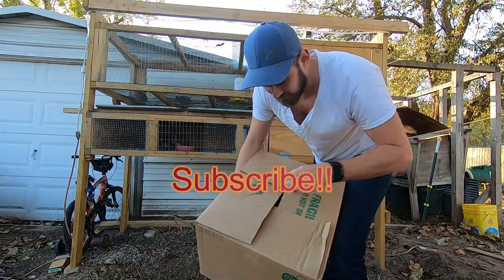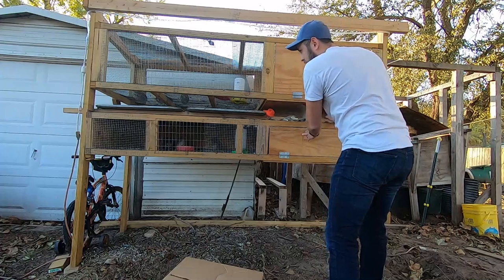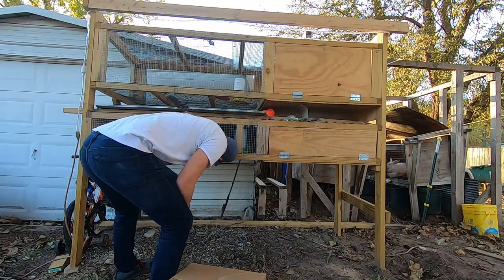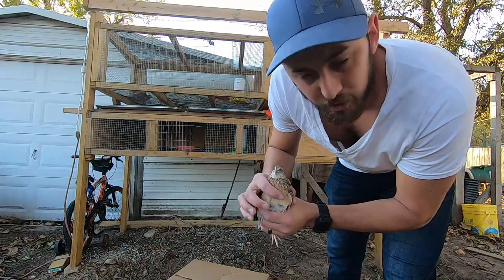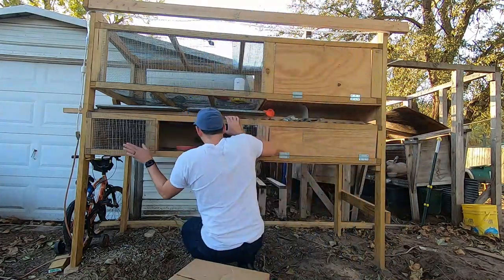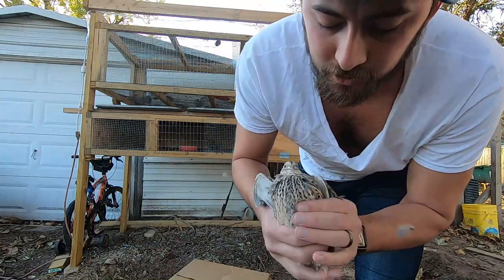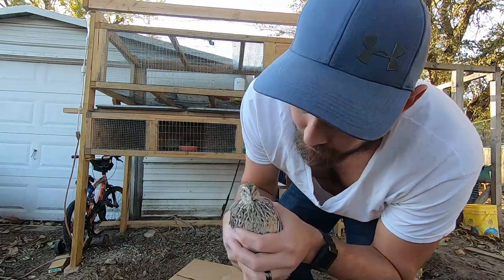I'm using a box because quail fly, and I can just stick my hand in and drop them in without them getting out. This is the trickiest part - catching the quail. If you don't know about quail, an orange belly with no dots means he's a boy - that's how you tell the boys from the girls. You can see the dots all over her chest, which means she's a girl.